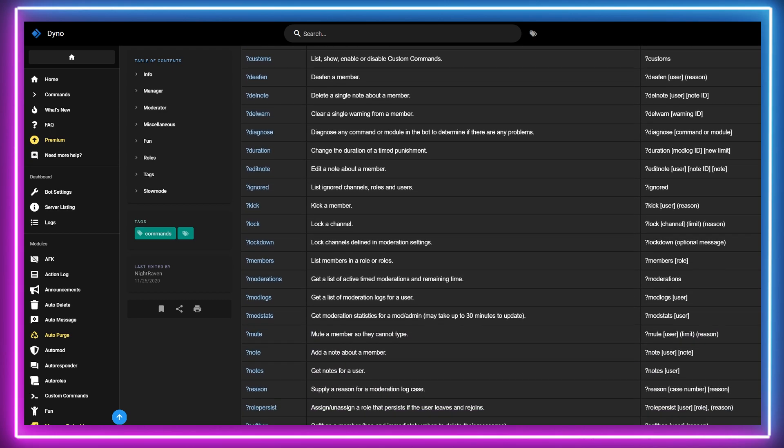With this app admins can take the extreme measure of locking a channel, allowing moderators the breathing space to regain control, discipline several users and clean up the channel where necessary. The DinoBot can also interface with Discord robot to assign different permissions and limitations to specific users who may be causing trouble.